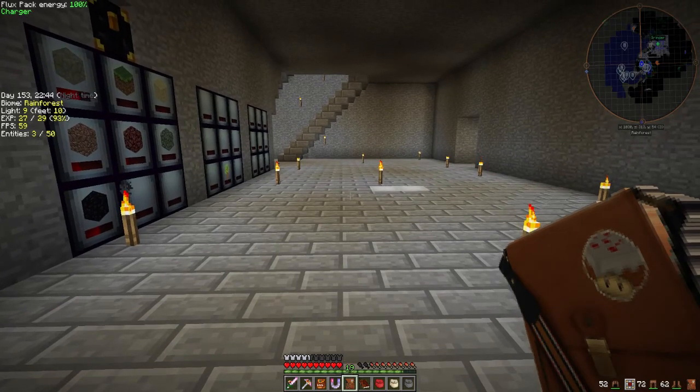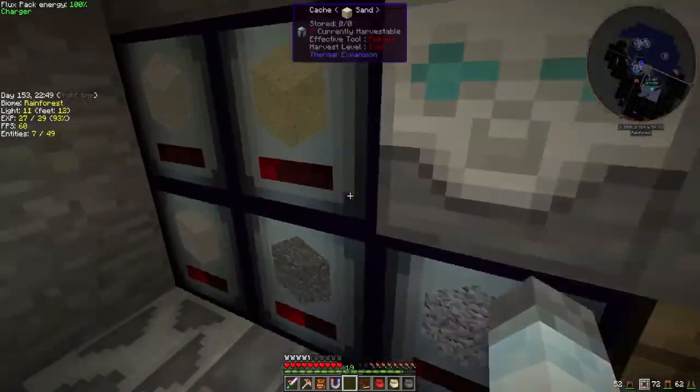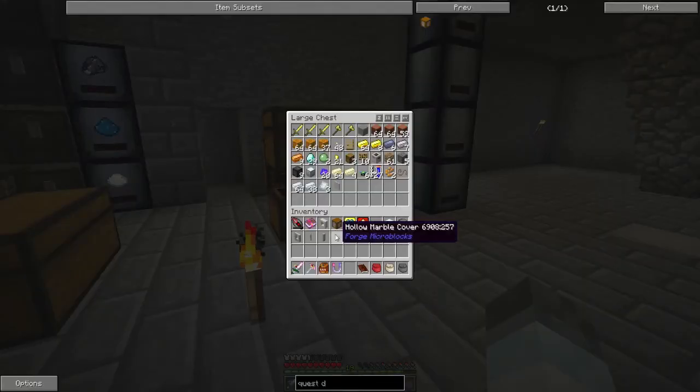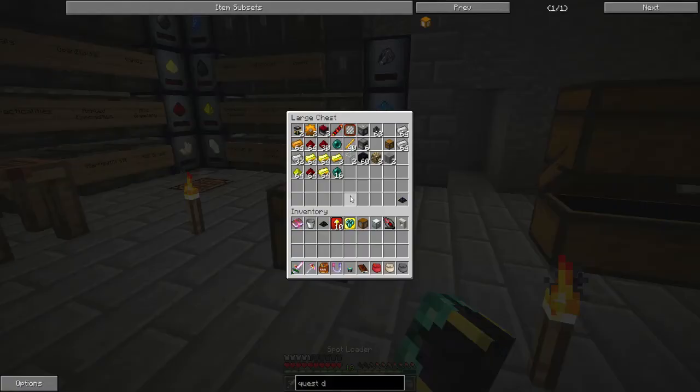So let's claim this reward bag — greater reward bag. Go! Microblocks, ooh, so good. Greater reward bag. Get that out of my life. Actually let's take this spot loader with us, because it says it wants a loader.